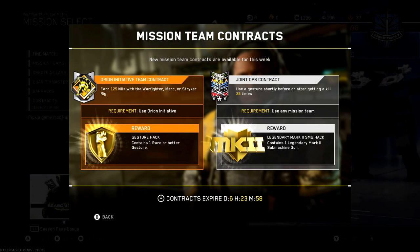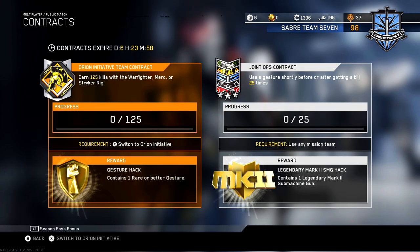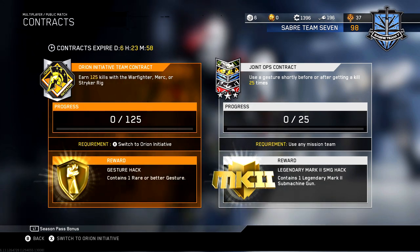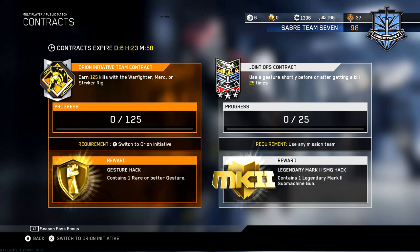Hey, what is up you guys, this is Nacho here and welcome back to the Call of Duty Infinite Warfare video. As you guys can see, we got some new contracts this week and they actually look pretty good. The first contract will reward us with the gesture hack, and it's a pretty simple contract — all I have to do is earn 125 kills using warfighter mercury striker.